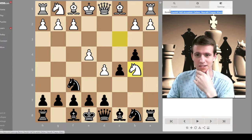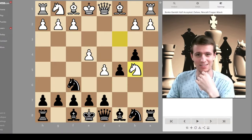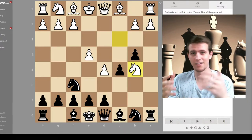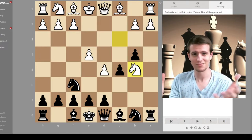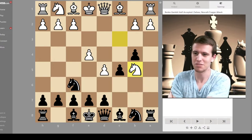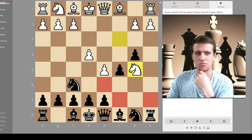Right up here you can see this is the Benko Gambit Half Accepted — Zaitsev Nescafe Frappe Attack. That is the only opening I'm aware of that is named after a brand. If you know of another chess opening named after something like that, definitely let me know in the comments. Knight b5 is a really strange move because the knight doesn't seem like it's going to do anything on that square, but it sets up a really tricky trap.